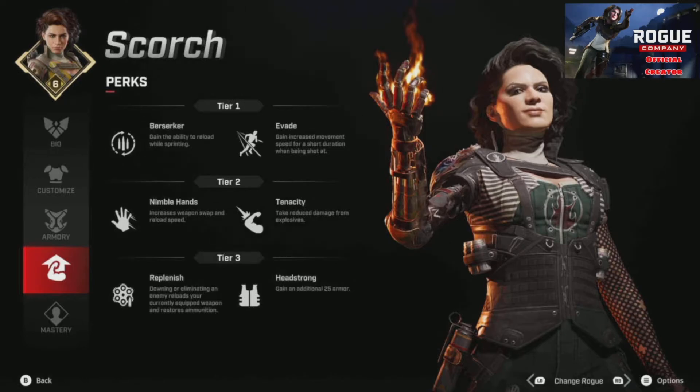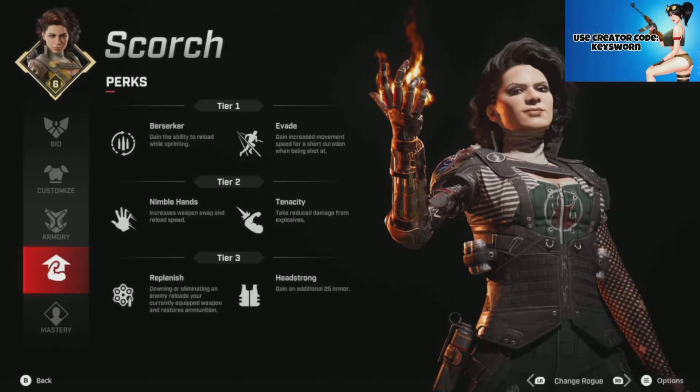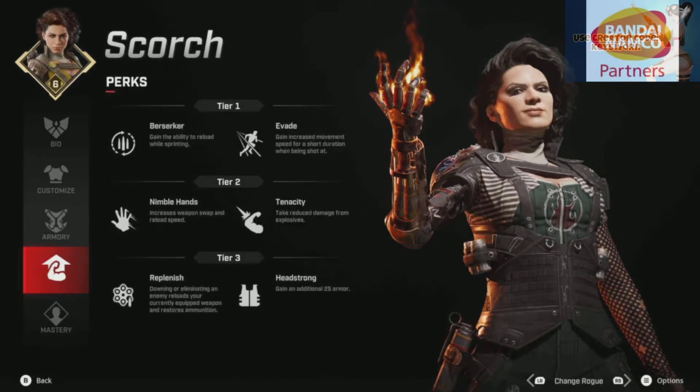Now for the build, here are the perks I recommend so you get the most out of your money in an average game: Evade, Tenacity, Headstrong, and Replenish. Nimble Hands and everything is good for weapon swap and reload speed, but you're using the SMG — they don't take too long to reload anyway.